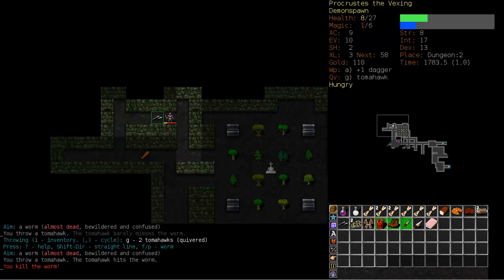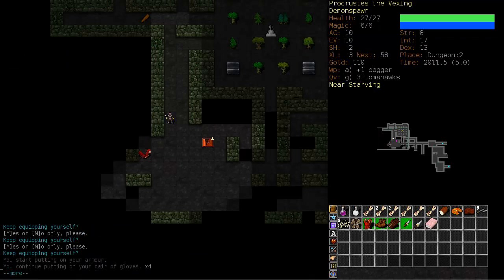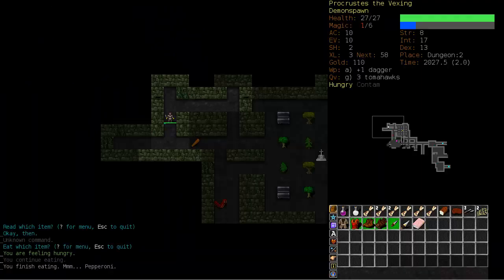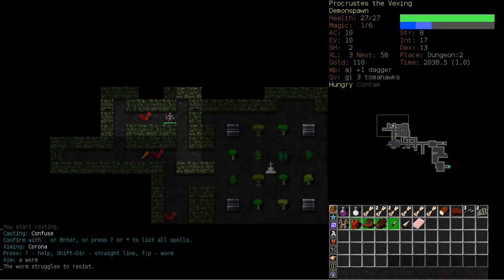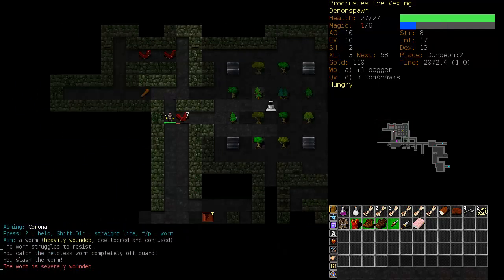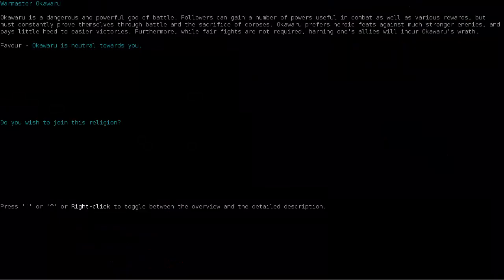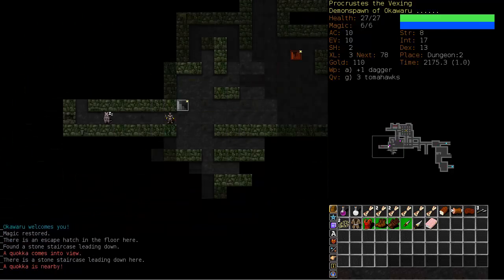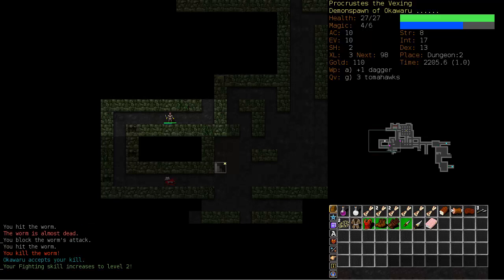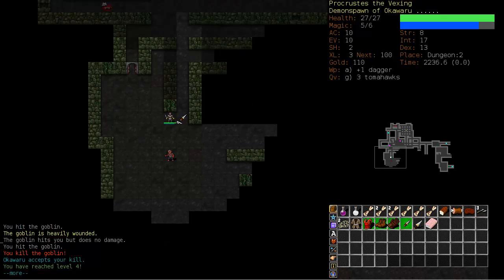Tomahawk — there we go. What I really would like is a poison dagger or a poison weapon; that would work very well in conjunction with Confuse. Our Confuse worked, and our Confuse worked again. Our Corona however did not. There's Okawaru — excellent, an early temple to Okawaru should help out quite a bit here. This might actually work. As you can see I pulled off Ensorcelled Hibernation. We're going to get hexes and spellcasting up a little bit now — our dagger is good enough, I'm not going to invest anymore.